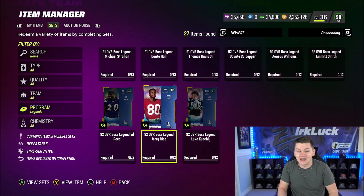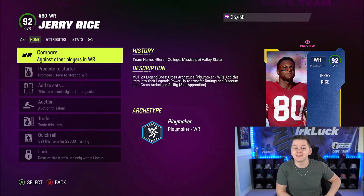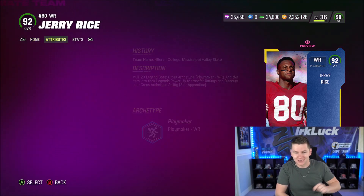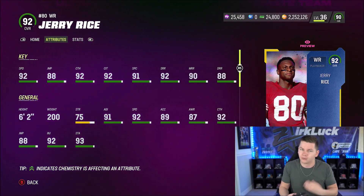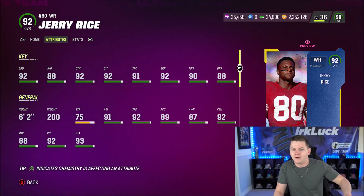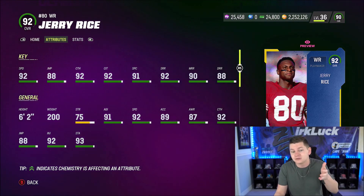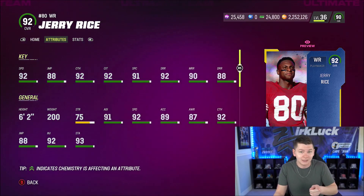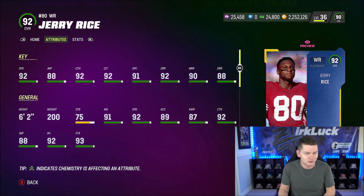As you guys can see, the sets are now live in the game. We have Jerry Rice right here, who is the first wide receiver in the game to get route tech, which I believe he gets for 2 AP. If you guys don't know what route tech is, it pretty much gives you quicker cuts when you're running routes, essentially giving him better separation on route running. Jerry Rice is 6'2", he's got 92 speed, 89 XL, 92 short, and 90 medium route running. He is going to be really, really good versus man coverage — pretty much the best wide receiver in the game at getting separation due to route tech.